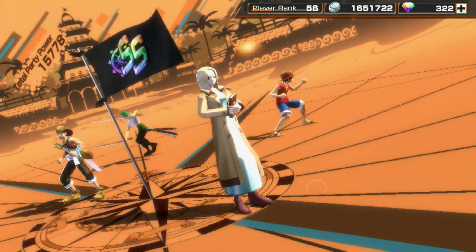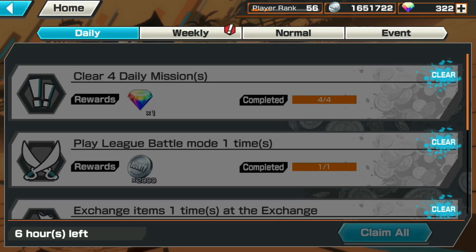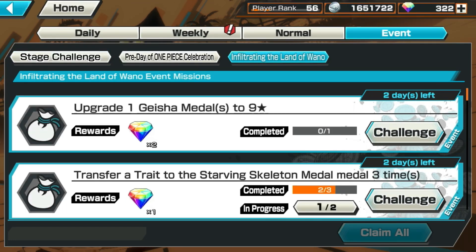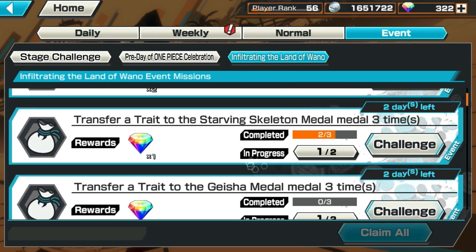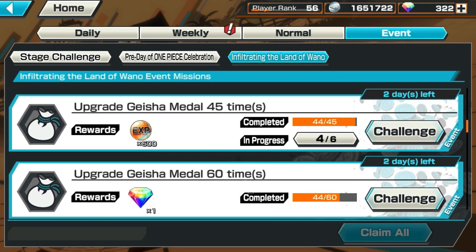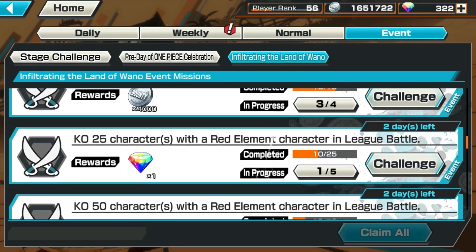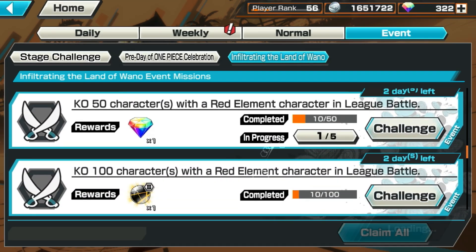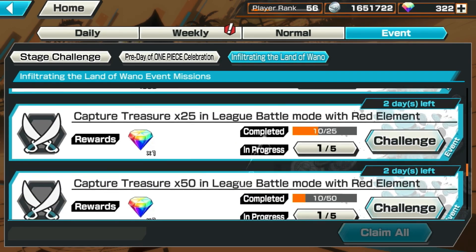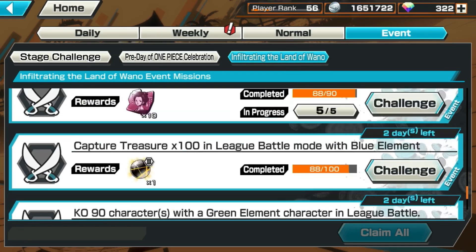Right now we have an event which encourages us to upgrade our medal to 9-star. For example, upgrade one Gauge medal to 9-star and you get two rainbow diamonds. And if you transfer trade three times you get rainbow diamonds. So although transferring trade costs you rainbow diamonds, if you do it a few times you can get back your rainbow diamonds by completing this mission.